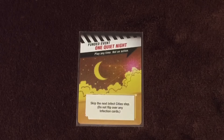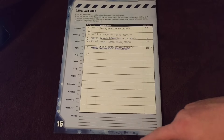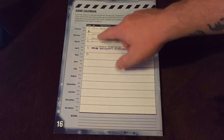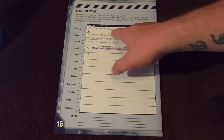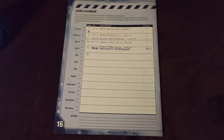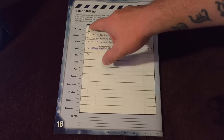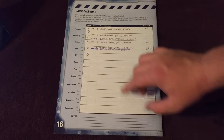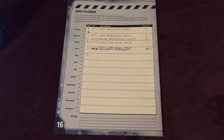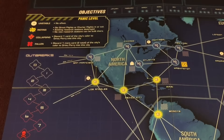This is the game calendar — you use it to record your progress. You can see game one starts with four funding, has the actual date played, whether you won or lost, and the names of the characters used, since you create characters and give them names. As you go along, the most important part is keeping track of your funding level so you remember where you're at.